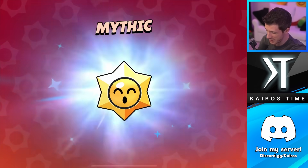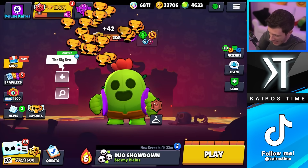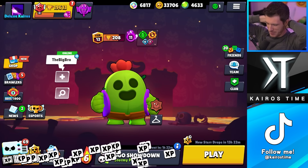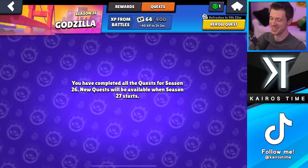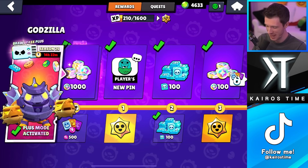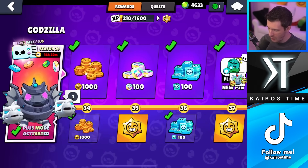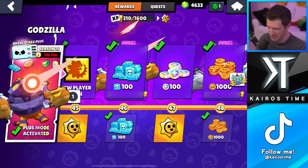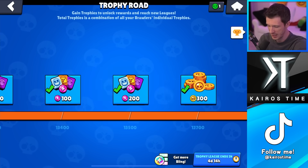We have a ton of star drops to open — 70 of them. All quests completed and I got 64 XP, which is absolutely not going to do me any good — I'm not even close. But now we have 70 star drops to open up. Let's show the exciting ones and end on the legendary one. Let's open these up really fast.